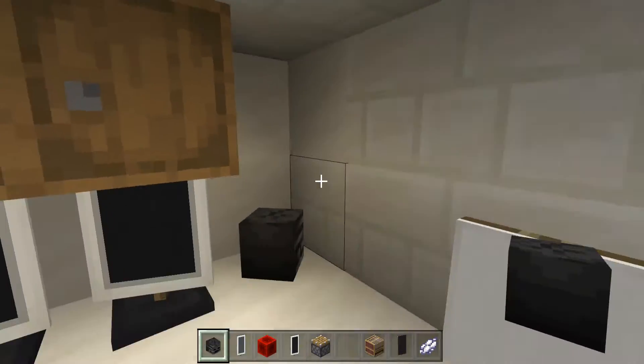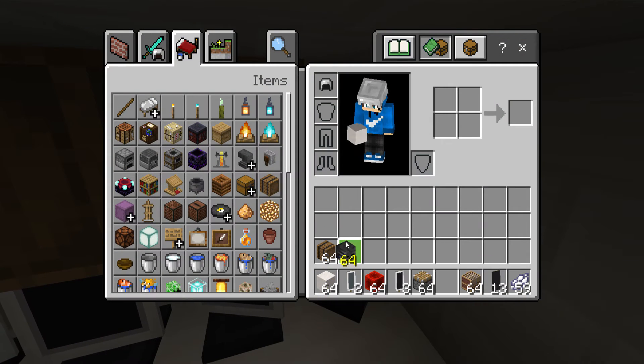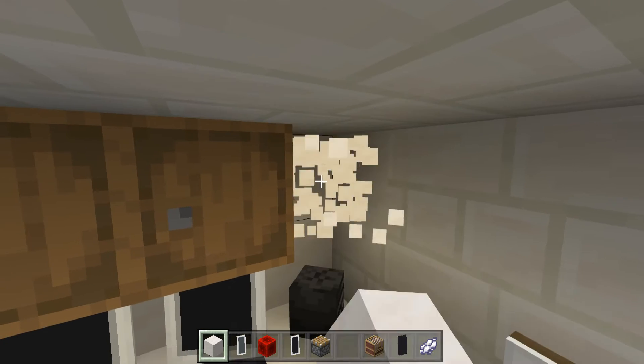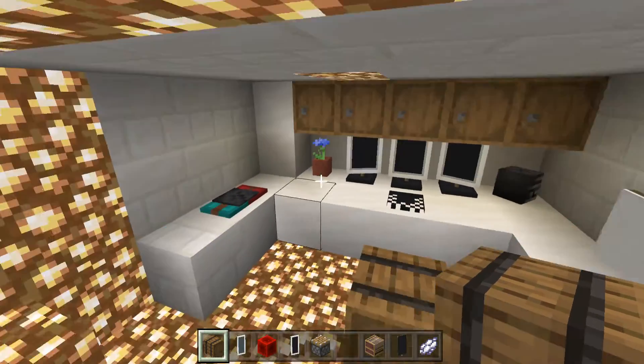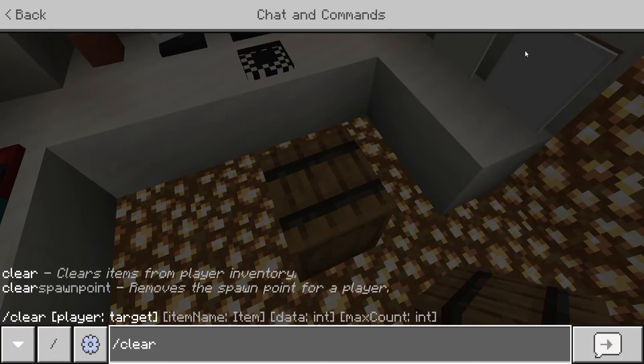Break that for a second, then place the skull tilted — it will glitch out a little bit when you place it, as you can see, but that's fine. Note that this block needs to be a barrel.